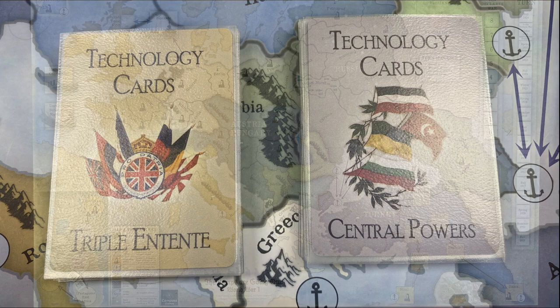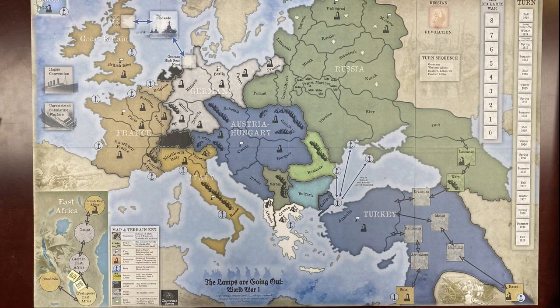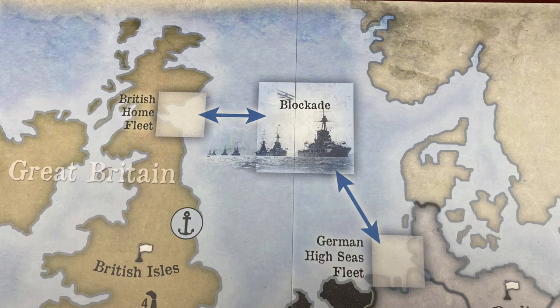There are no movement points in the game. Generally speaking, the active faction may move two units per turn to any friendly area connected via land. The Western Allies and the US can also use seaborne movement from port to port. Naval units may also move, but movement is limited to being in port or in the blockade box, in compliance with the Hague Convention or using unrestricted submarine warfare for the German U-boats.